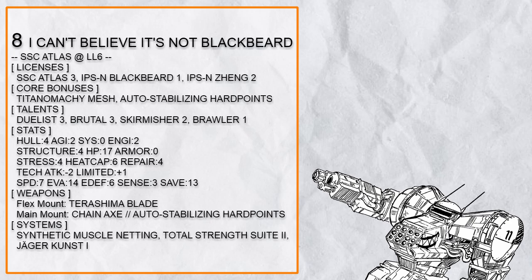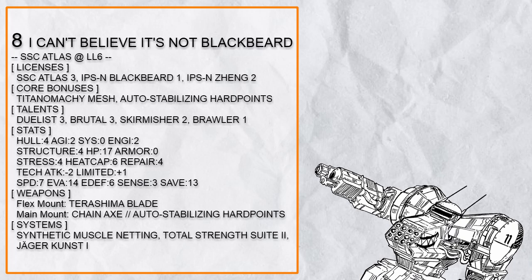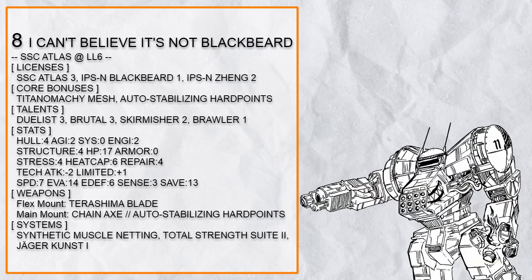Eighth in the list is 'I Can't Believe It's Not Blackbeard' — a Grappling Focus Atlas. The Titanomachy and Duelist combo is here once again, meaning with a single successful main melee attack, the attack can chain into grapple and ram immediately, immobilizing and knocking the target prone. Since the target can't get up because they are immobilized, this allows you to wail all your attacks on them with impunity. Synthetic Muscle Netting means you can do this to anyone, even a size 3 Goliath. Total Strength Suite 2 provides passive damage from choking someone, and Jaeger Koost 1 for more mobility.